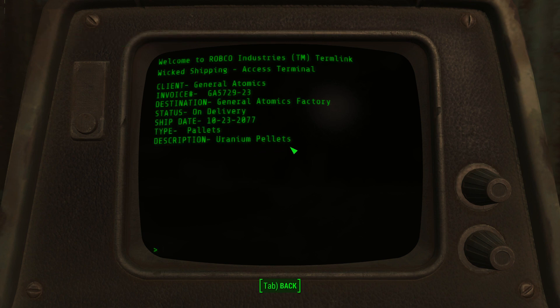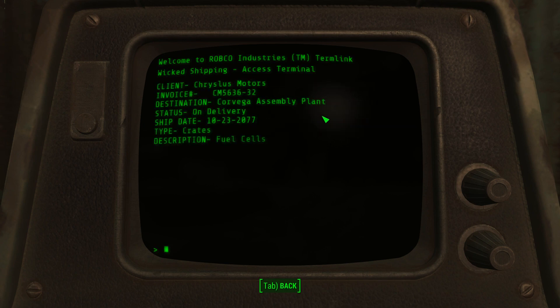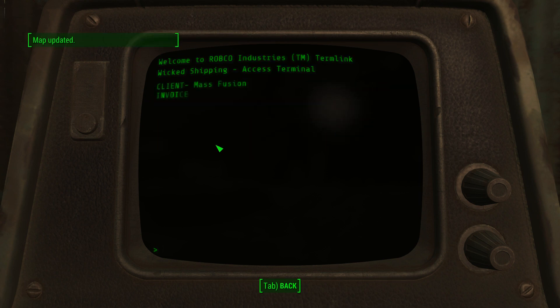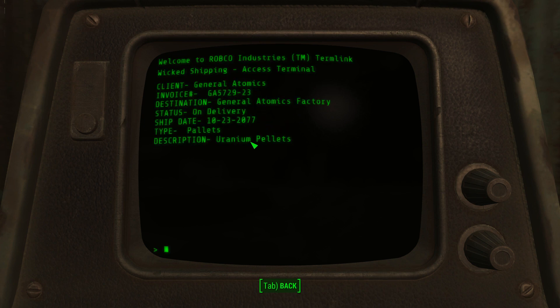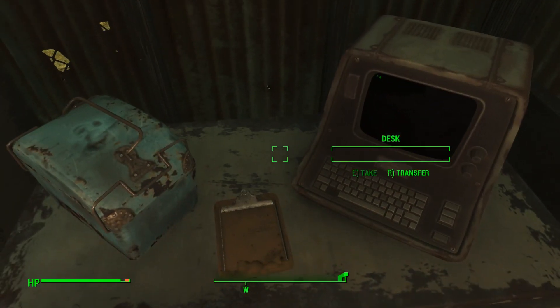Uranium Pellets — destination General Atomics Factory. And then we've got this one: Corvega Assembly Plant, Fuel Cells. I didn't get a map update on that one so maybe I've already found it. Another map update: Mass Fusion Containment, Waste Material. That probably isn't one I really want to go for. But this first one headed toward General Atomics with uranium pellets — maybe we can get nuclear material there. That would be very nice.